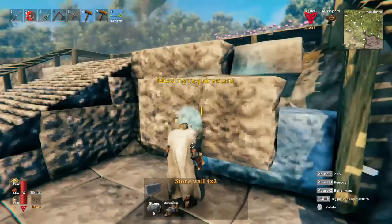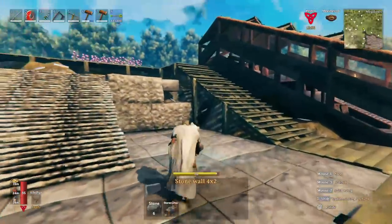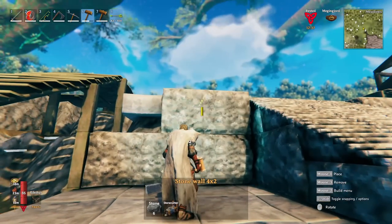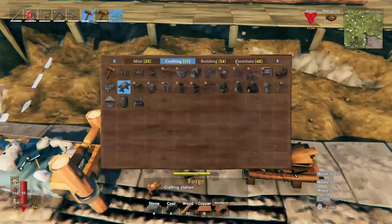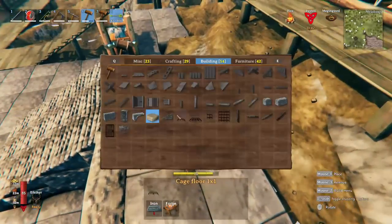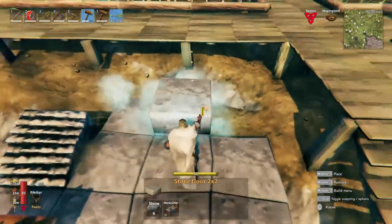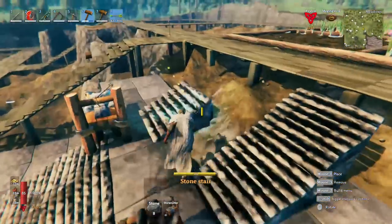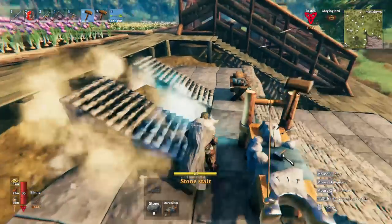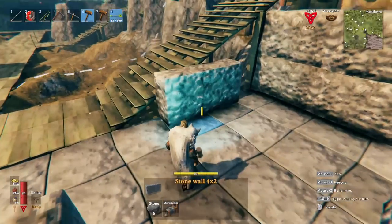Every time we run out of materials, we just easily go back to all the stuff we have gathered and gotten ready for this construction session. I'll be making guides here on YouTube once in a while whenever I have something interesting — exploration or builds like this. I've moved my forge and stonecutter up here so that we can continue upwards. This will be the second floor and then of course it has to go up. We have now built the ground level and we're going to start making the contours of the tower.